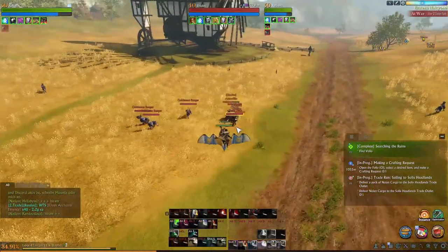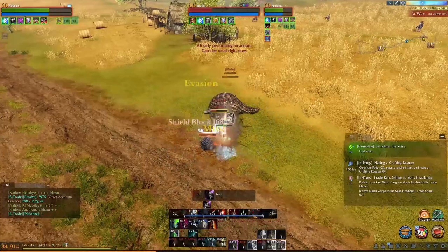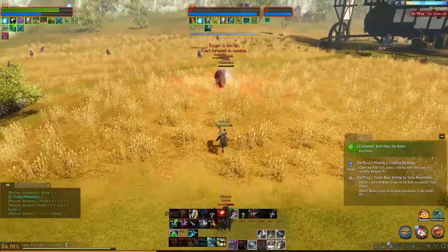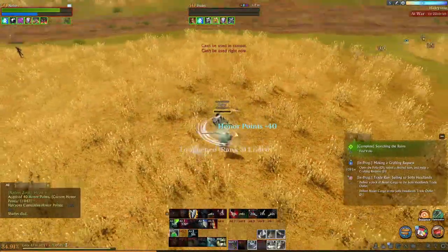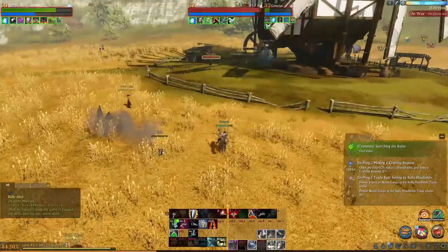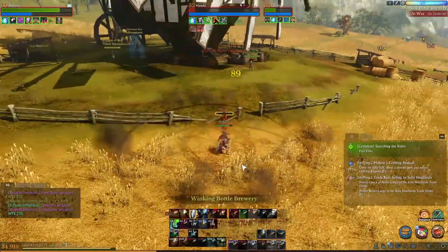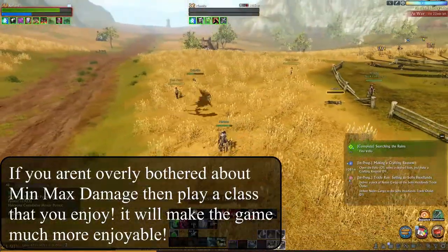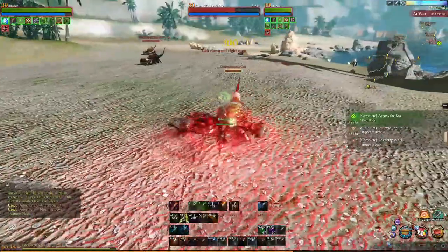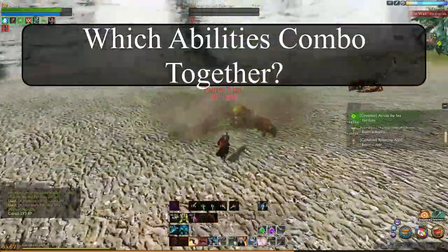Next, let's talk about combat. This didn't confuse me too much — there are a lot of abilities, classes, and customisation options. You could ask someone about the best min-maxing for your class, but if you just want to have fun, make the class that you think looks cool. Look at all the skill trees, find what you'd enjoy, and put it together. Most classes seem to go pretty well anyway. The only thing that really confused me in combat was finding out which abilities combo together.